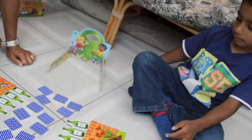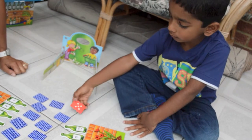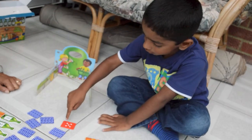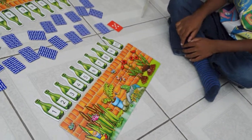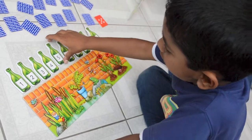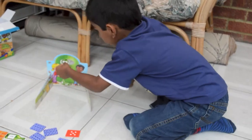Go on then, turn a card over. How many dots do you have there? One, two, three, four, five. Five. Do you have a bottle with the number five on it? Well done. You got rid of one bottle already. Put it through there.